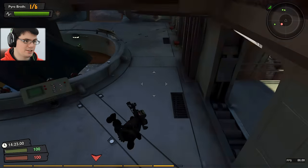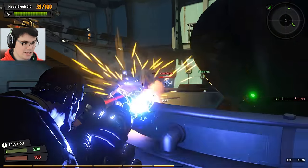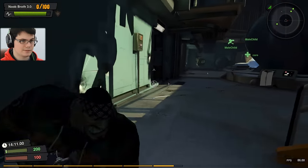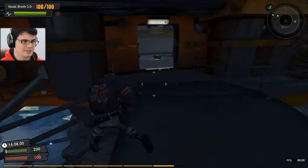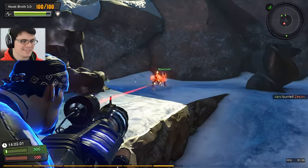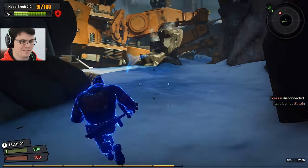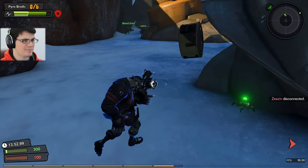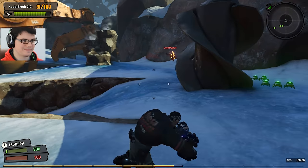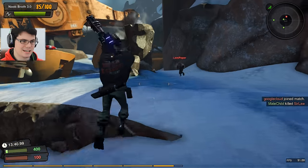Let's see how Pyro Broth deals with the person chasing me down - try to light them up and then take them out with New Broth. The problem I'm having with Pyro Broth is that it just isn't really doing enough damage and people tend to be able to avoid it. I'm not thinking this weapon build is working all that well. It worked well in beta, but maybe they nerfed it - maybe they nerfed the timing. Something's gone on where it just isn't as effective as it used to be.